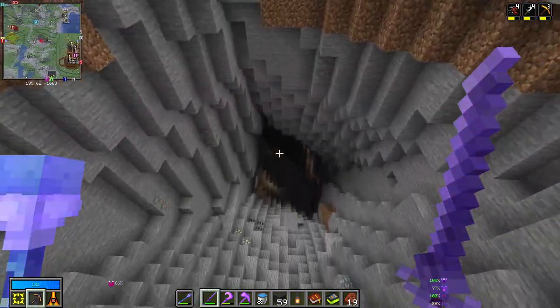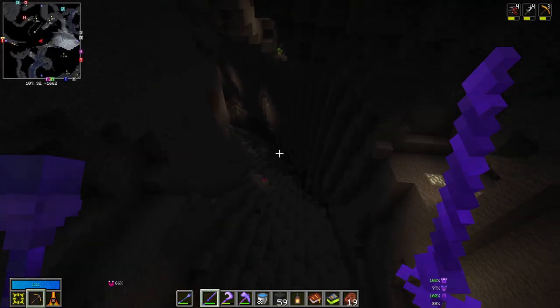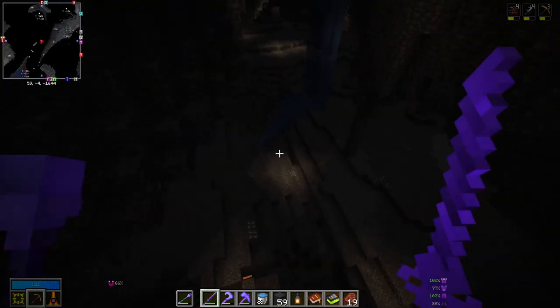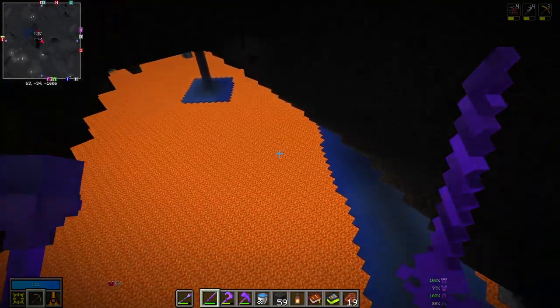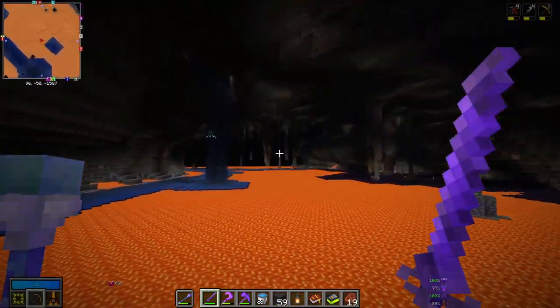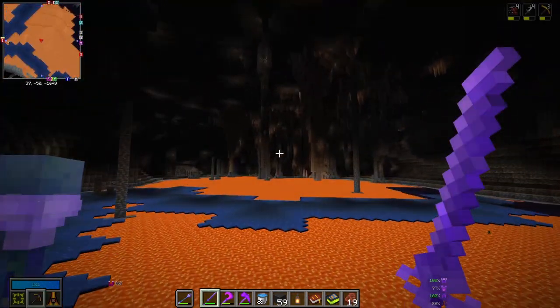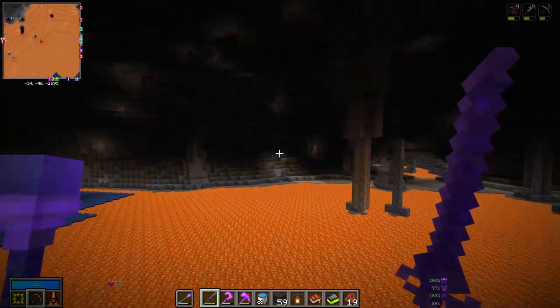The best method for finding your first chromatic iron and vault stone is caving. If you find a cave that goes down low enough to get you below Y-30, you can simply look around and explore the cave, going spelunking until you find your first chromatic iron and vault stone. Exploring large cave systems will help you find them in no time — or at least in less time, depending on how lucky or unlucky you get.